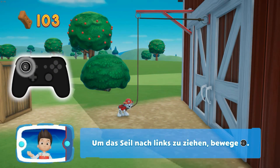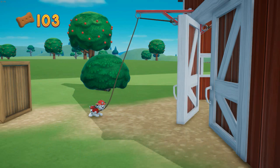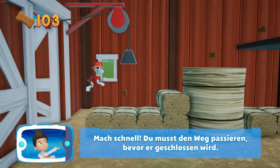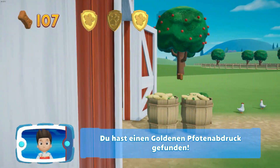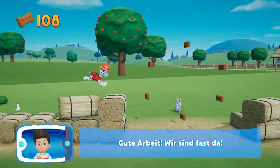Um das Seil nach links zu ziehen, bewege den linken Stick. Mach schnell! Du musst den Weg passieren, bevor er geschlossen wird. Du hast einen goldenen Pfotenabdruck gefunden. Sammle alle goldenen Pfotenabdrücke. Gute Arbeit! Wir sind fast da!